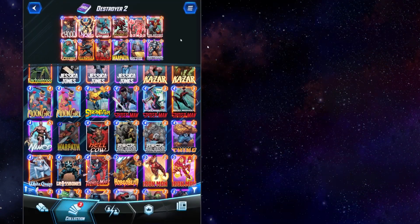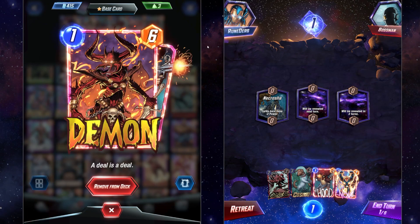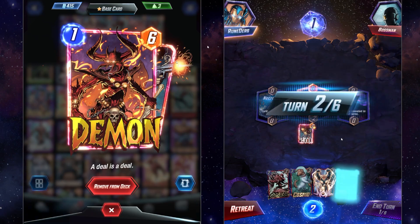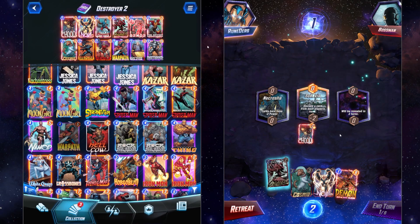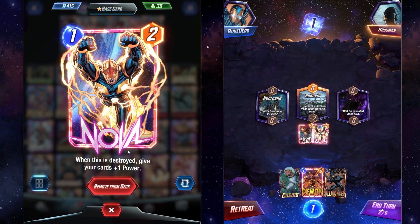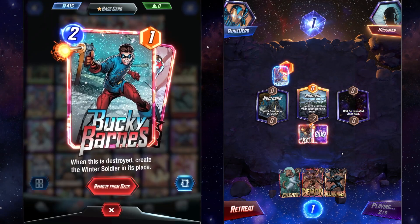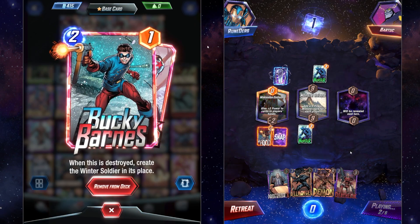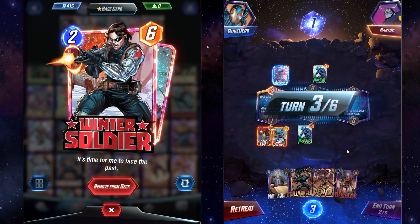Cards you might want to consider for early game: if you have the Hood, he's excellent. He may be a minus two power, but on reveal he's going to give you a one energy, six power card, which adds a lot of pressure to a lane. Cards you should probably always be playing are Nova — a one energy, two power card, but when he's destroyed, he gives all your other cards plus one power. Another great card we want destroyed is Bucky Barnes: two energy, one power, not the greatest stats, but when he's destroyed, he summons a six power Winter Soldier in his place.